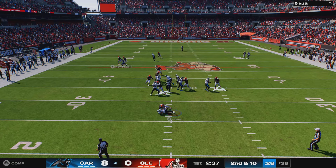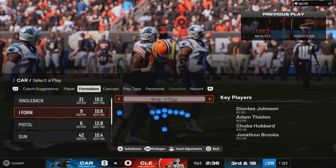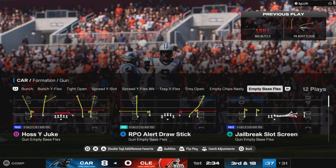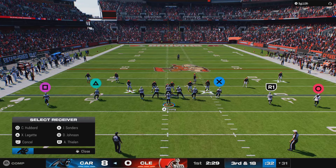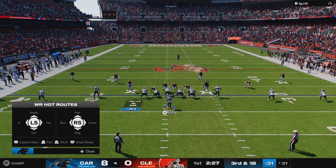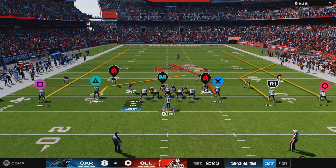Looking to throw, and the Browns pressure gets to him that time and he's going to go down. The sack coming from Big Dalvin Tomlinson. This is what you've got to do against a quarterback like him — keep him in the pocket and not let him get to the perimeter. Because once he gets outside, that's where he can really hurt you.